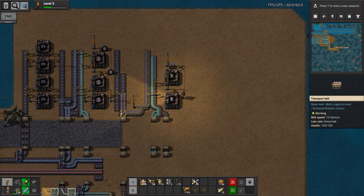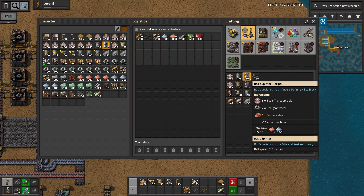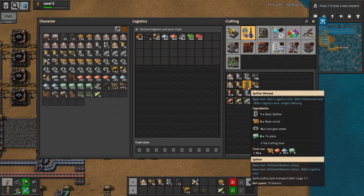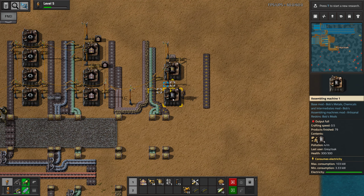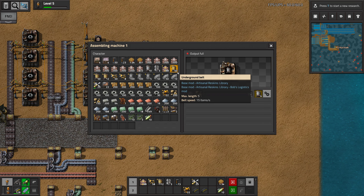And we need basic transport belt for this as well. We have... no, we don't have it on the bus. So we need to get this past the underground belt. Belt, iron gears, copper cable, basic circuits, and tin. Is that five different things? I guess so. So we need two belts in. And another belt in. And then, well, we don't need to put the output on the belt.